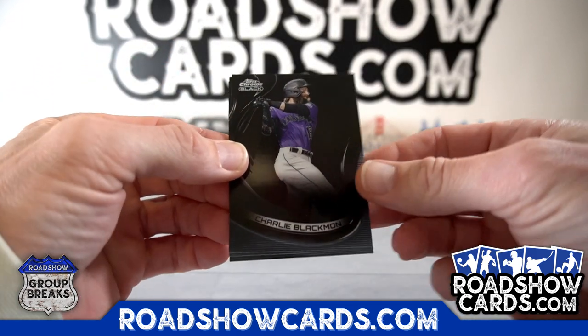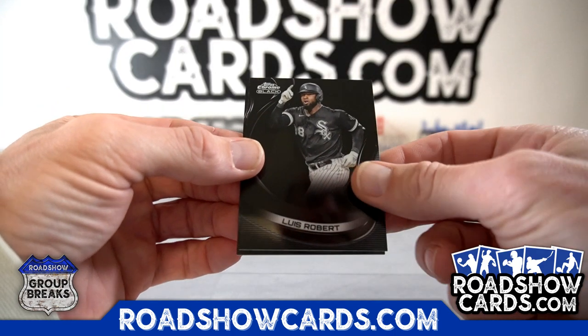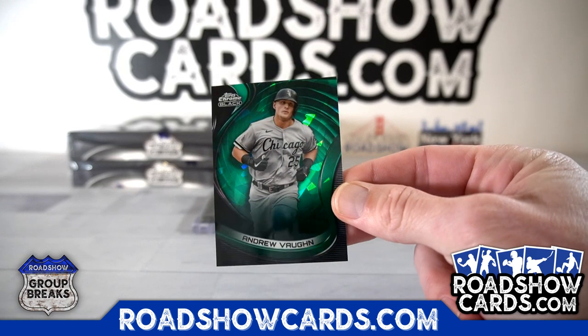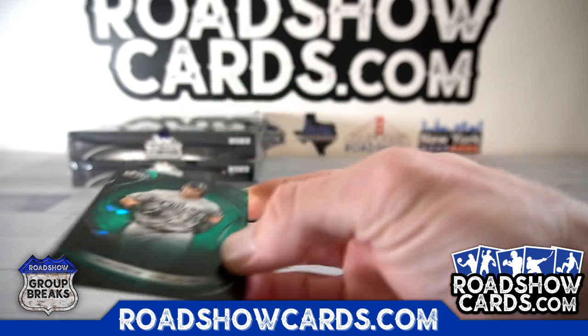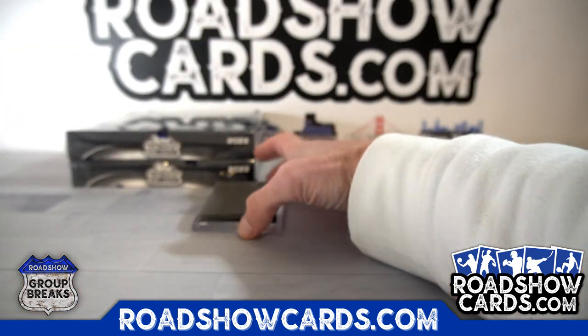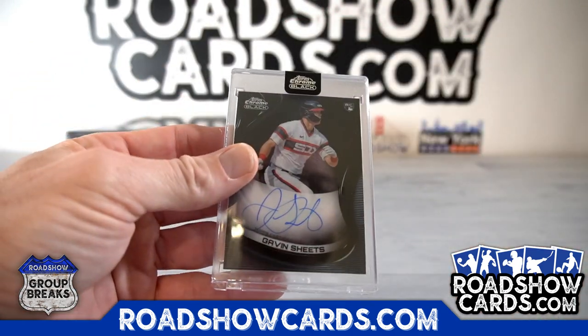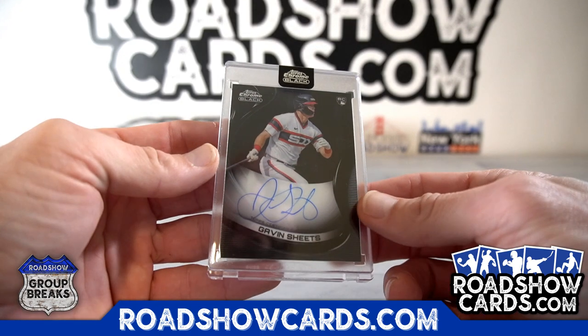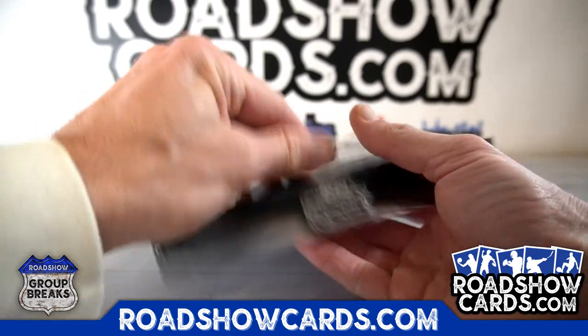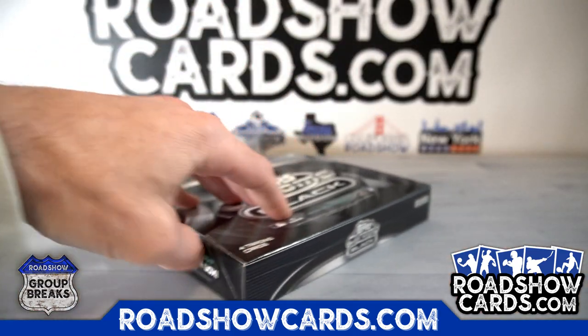Charlie Blackman, Lewis Robert, Andrew Vaughn. Not sapphire, to 99. Your hit is Gavin Sheets, White Sox. Fended on a couple bangers.